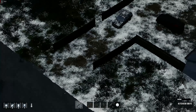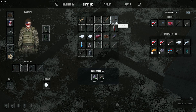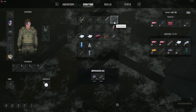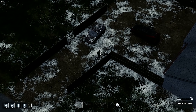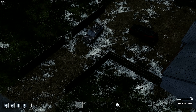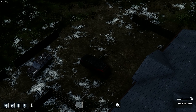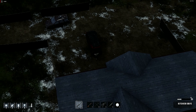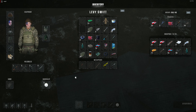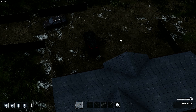Now that the stone has been found, we should be able to craft the improvised axe and chop down some trees to get this building started. There we go, we have it. Let's put the knife away since I don't think we'll be using it right now — let's go chop down some trees.